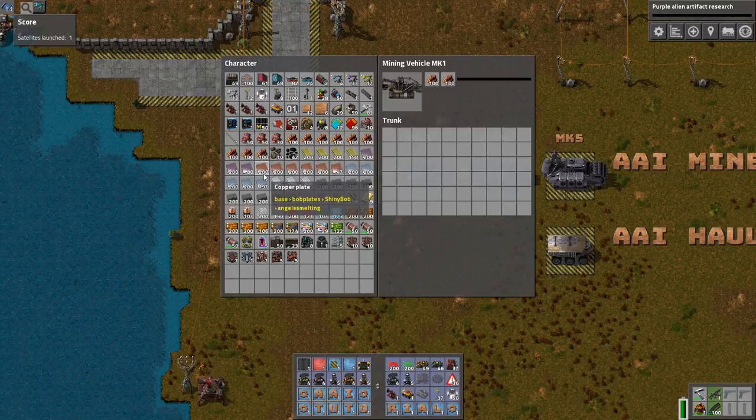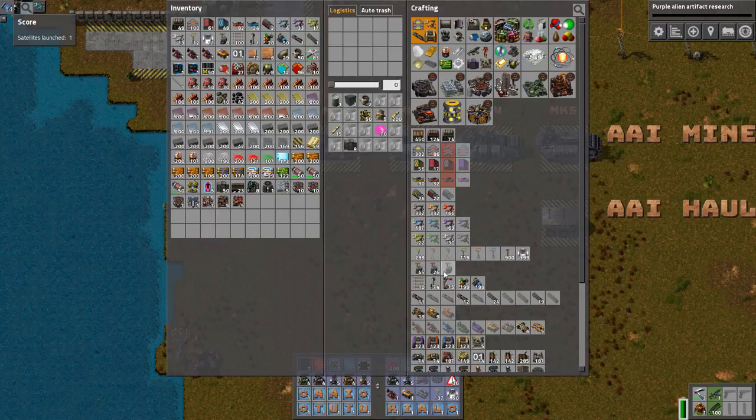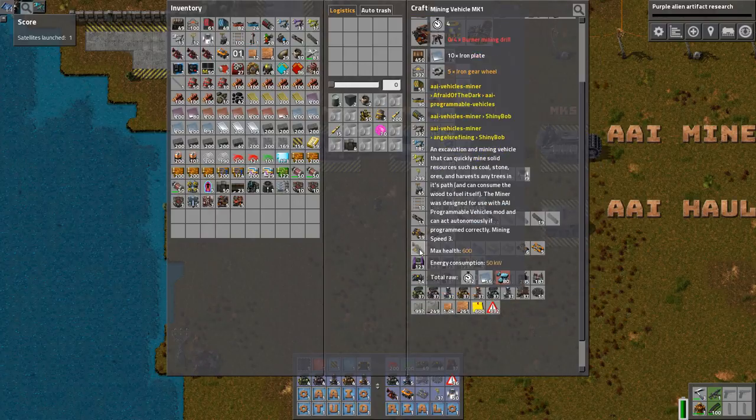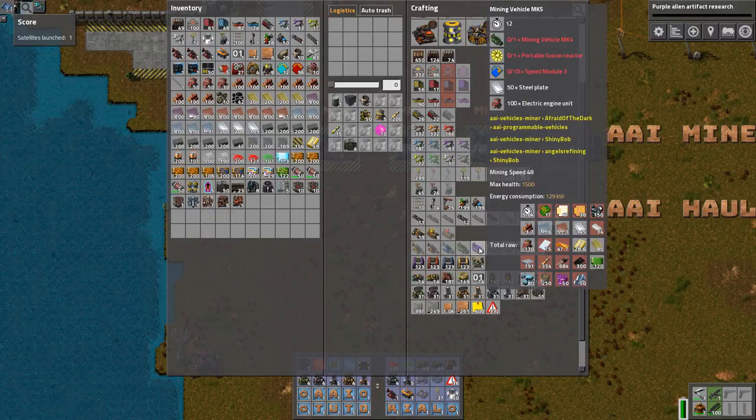We have miners mark one to mark five. If we just look at the mining speed, we can see them up here. They're not gated behind any research — you could say the later ones should be. The mining speed is binary: three, six, twelve, twenty-four, and forty-eight.